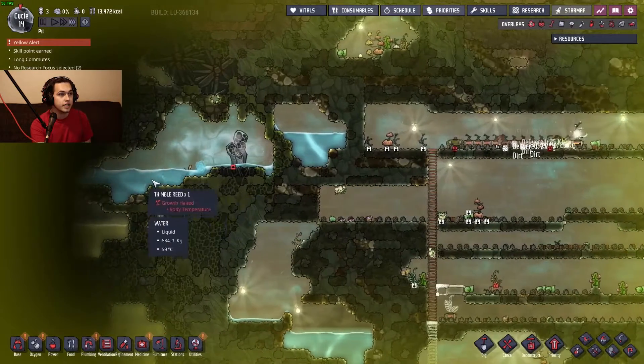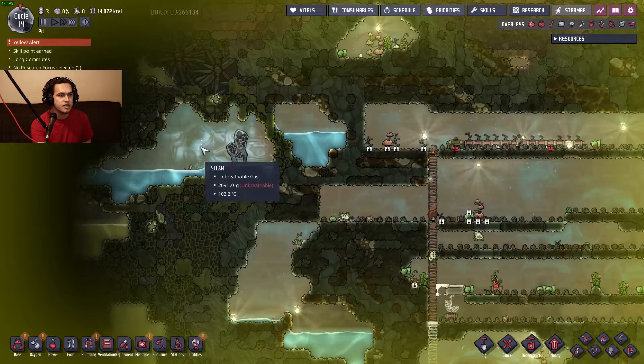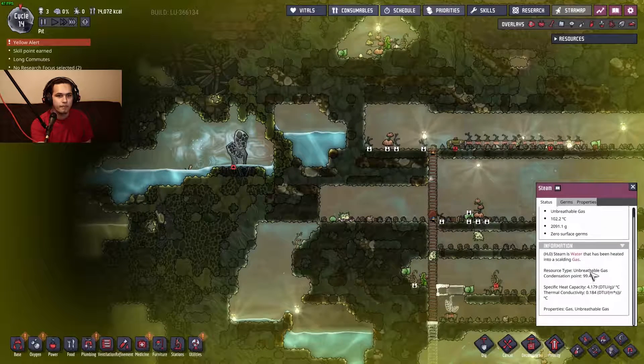Hey, it's erupting again — we can actually see into here again. The steam here seems to be water that's been heated to a scalding gas, so as it cools down it becomes water again. So what I'm hearing here is that this is an infinite water source, essentially. Sounds good to me.